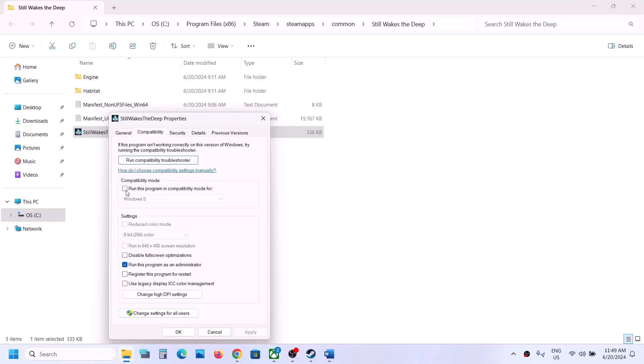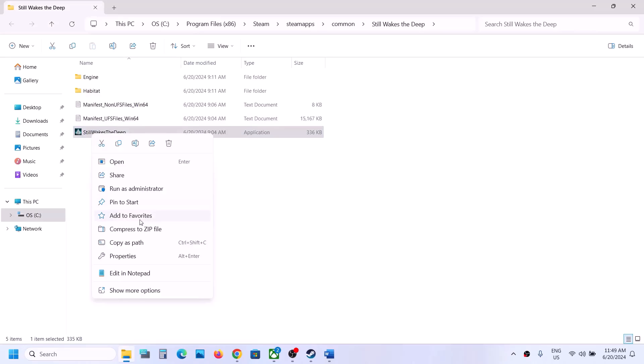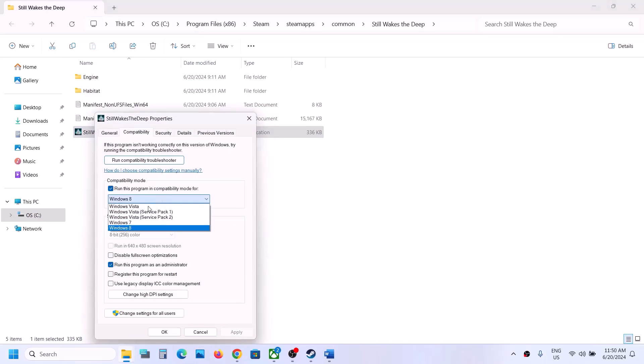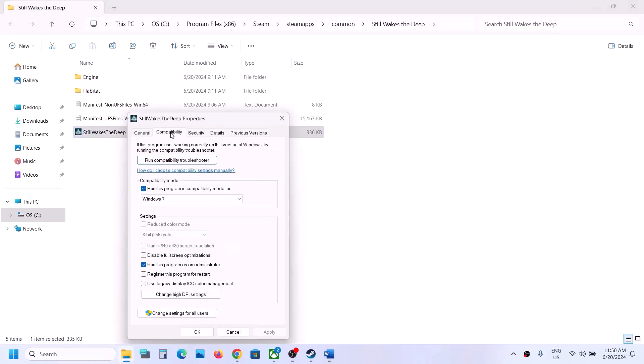If that does not work, go to Properties again, check the compatibility mode box, and select Windows 8. Hit Apply, click OK, then double-click to launch the game. If still not working, go to Properties again and this time select Windows 7. Hit Apply, click OK, and launch the game.